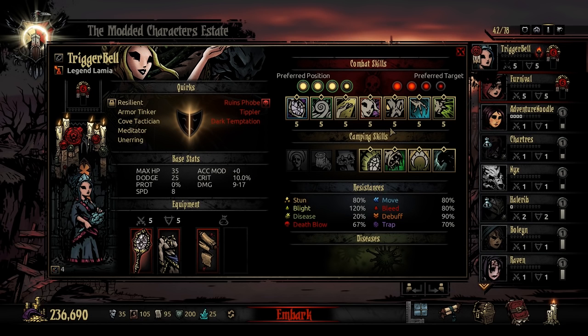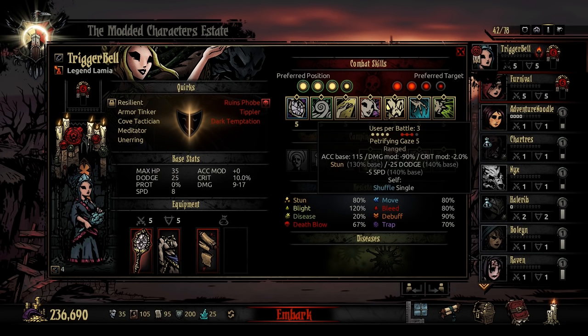Once you've decided to drop the facade and pop snake and reveal herself as the creature she is, you now have access to her offensive abilities. The first in line is Petrifying Gaze, her stun. You can use it from any position. It will target all three of the first enemies. You can only use it three times per battle.